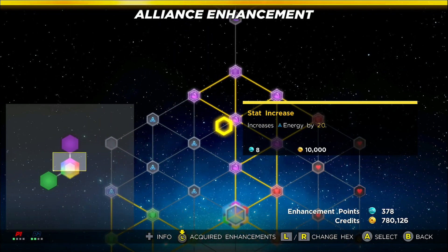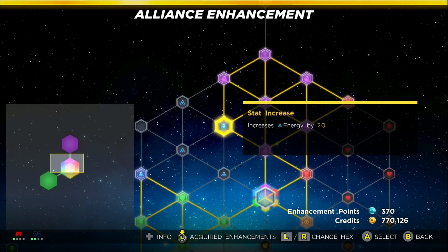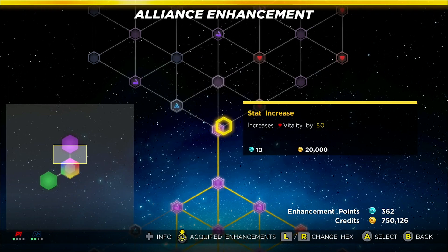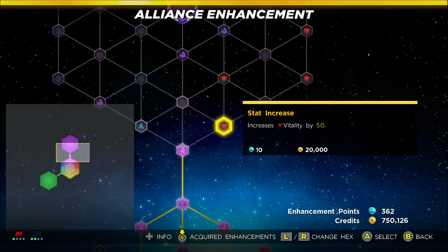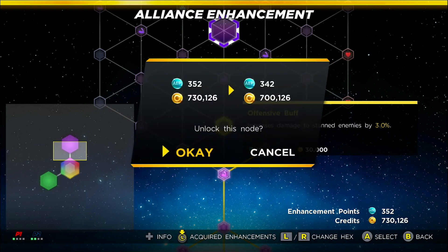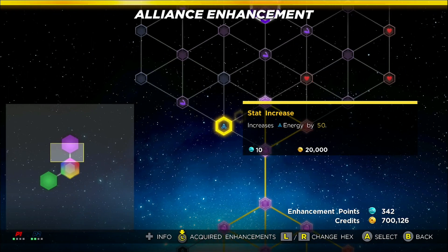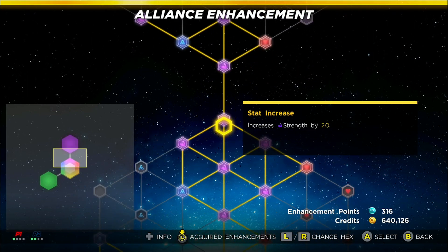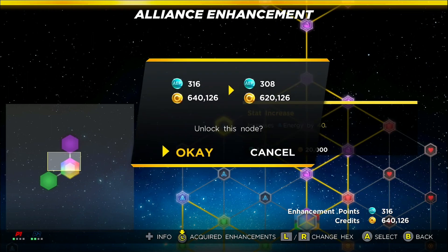I'm mainly wanting damage. Maybe pick a few more and then we can start the game. How much do we have left? 75k. How much do you use for each one? Like 20 or 10k. Keep going! Guys, this is cool — you can unlock a lot of stuff in this game to increase the strength of your characters and their health and everything. Let's see what happens.